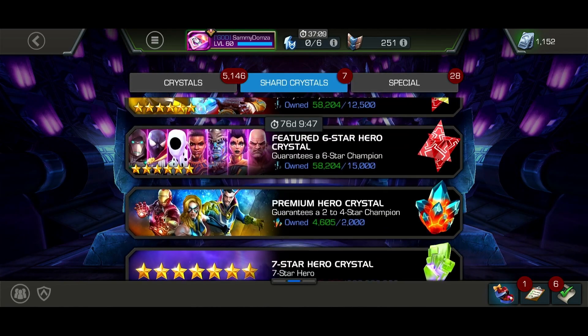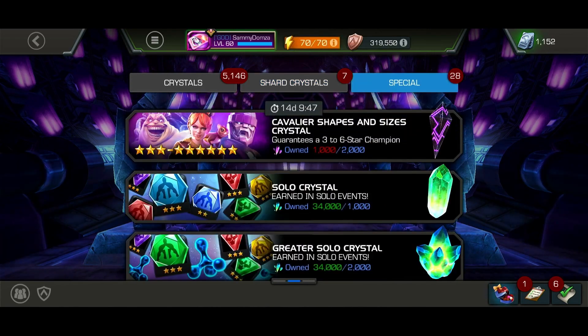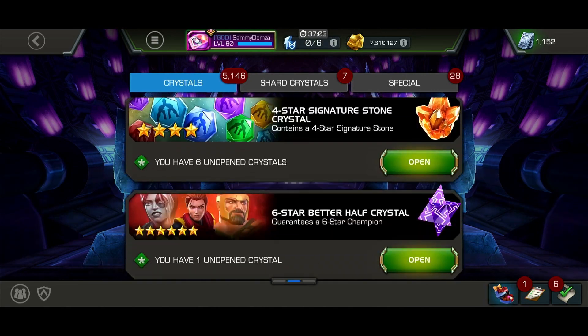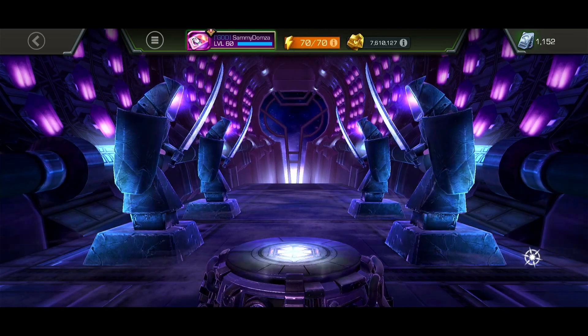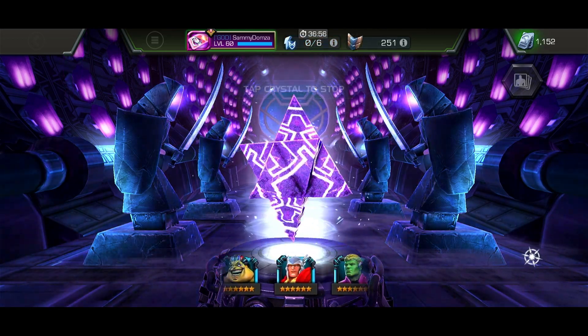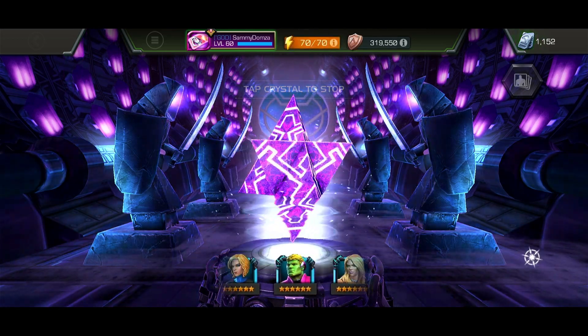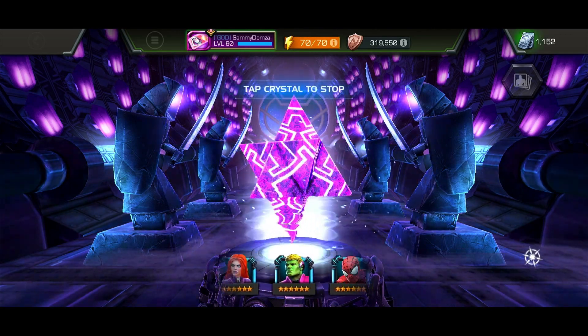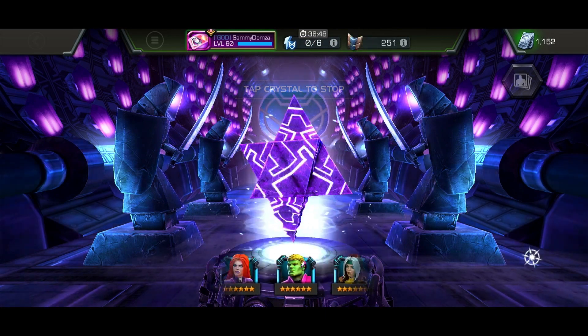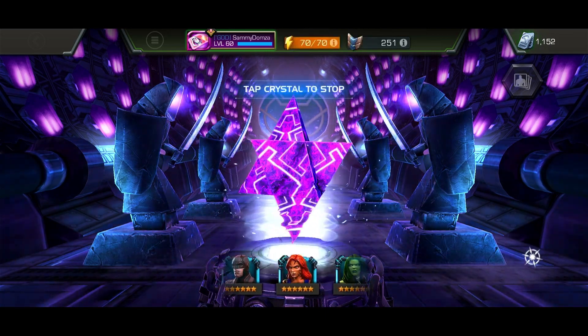Let's see if I missed anything else... I think it's just the six-star that's left. Let's see what we can get: Hercules, Domino, Kitty Pryde, Tigra, Scarlet Witch, Hulkling. Like, almost anything out of this is pretty insane. But knowing my luck, we're probably gonna get like Agent Venom or Psylocke or something.